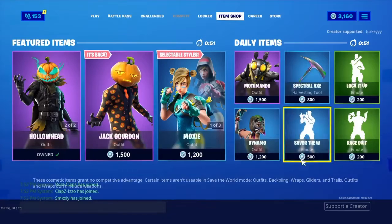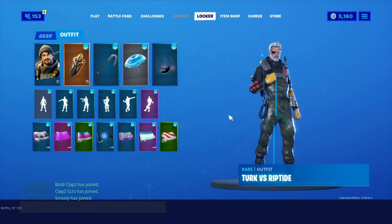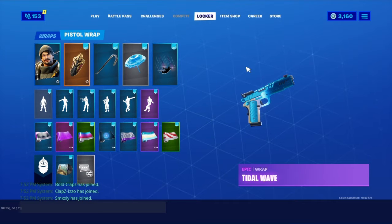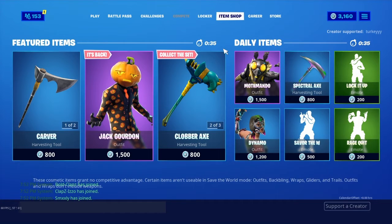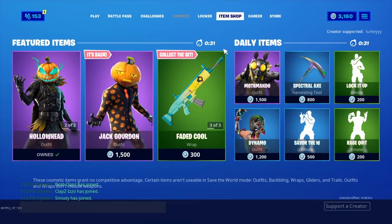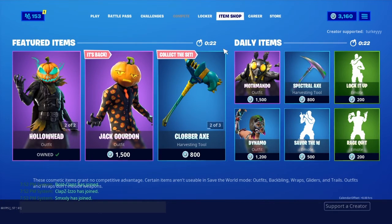We have Savor the W and Dynamo. They're actually starting to bring back some Halloween skins. The only reason I have Turk versus Riptide on is because I got the Riptide style — that'll be a video for later today. I just noticed how cool this looks. They're bringing back Halloween skins, so I'm curious what will be in the next item shop. We have Hollow Head, Jack Gordon, and the Patch Patroller — the question is whether it's going to be Bunny Moon, and if it's Bunny Moon I'm gonna flip out.